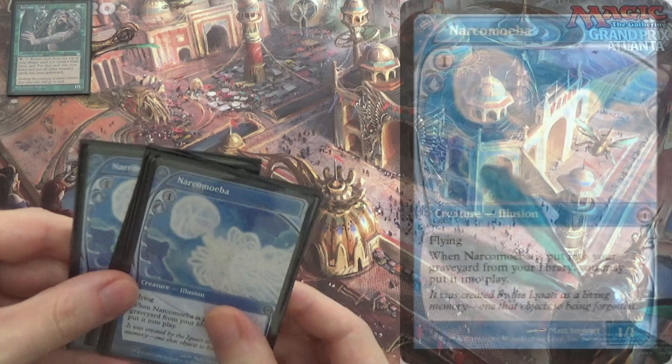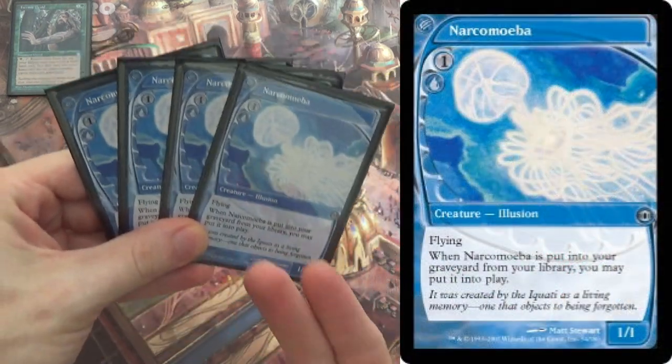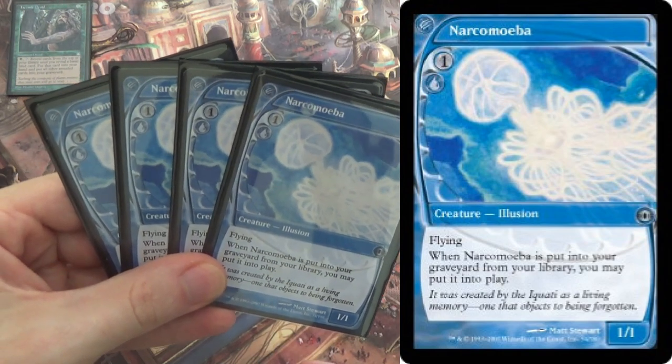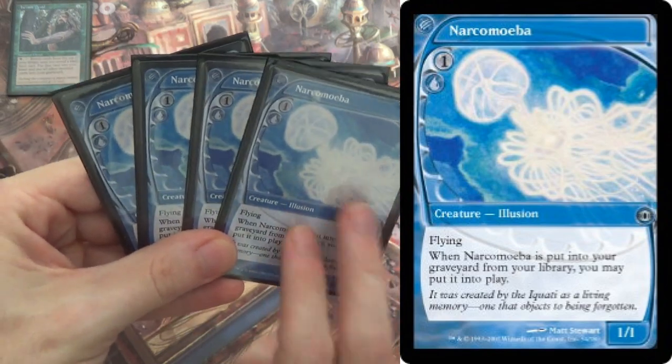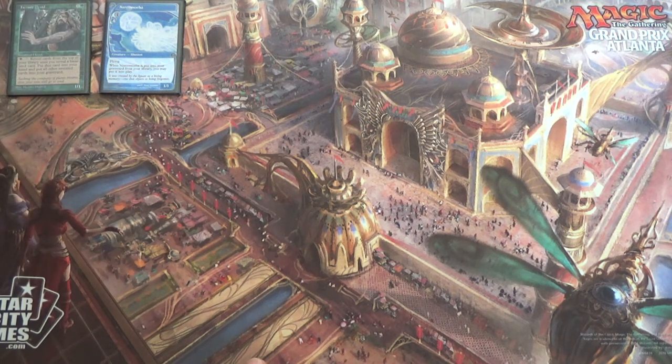We have Narcomoebas as a 4-of. As you're milling through the deck, hopefully you'll hit all of these. It's not necessary, but you do probably need to hit at least 2. There are other creatures in the deck that can already be out, but ideally you hit some Narcomoebas. Hermit Druid can activate its ability as soon as turn 2, so we're going to try to win on turn 2.